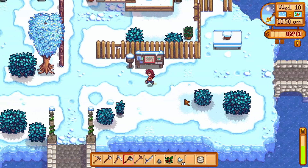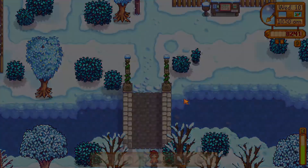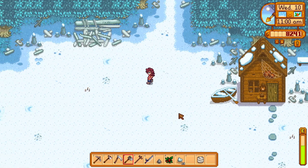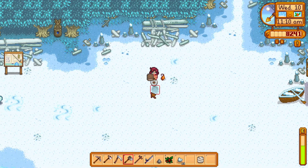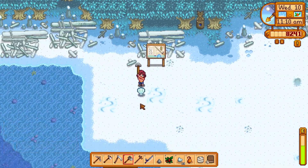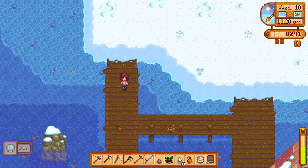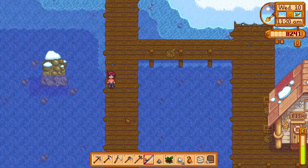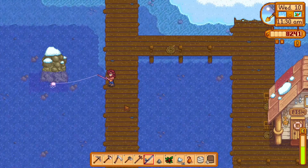I do kind of want to try some fishing down here at the beach, because the blobfish — it says it can be caught at the night market at the submarine, but it can also be caught here at the beach on the southwestern most pier, which should be this one if I'm not mistaken. I'm gonna try. I think we need to use magic bait — I don't know if we have any magic bait.